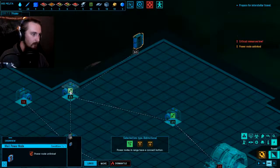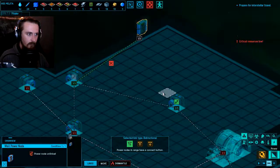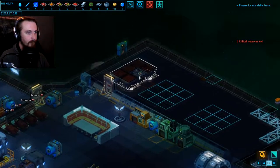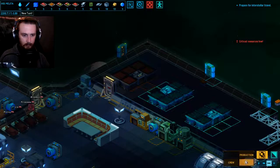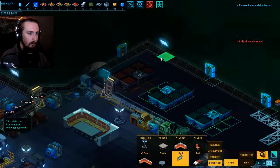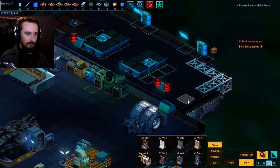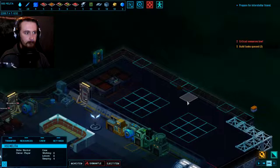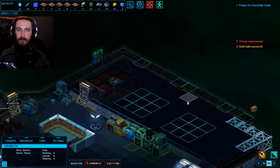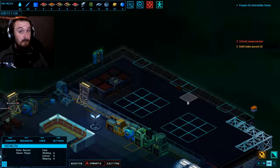Well, at the very least we can connect this to a power node. Where do I want to put lights? Those are under furniture - I'm going to use the ones that go on the walls. We'll stick them on opposite sides of the room to each other. I just want to be sure that this room is going to have enough light, because I think the grow beds work less efficiently if they're in darkness. So we want to keep this room fairly well illuminated so that the plants are actually going to grow - which makes sense.